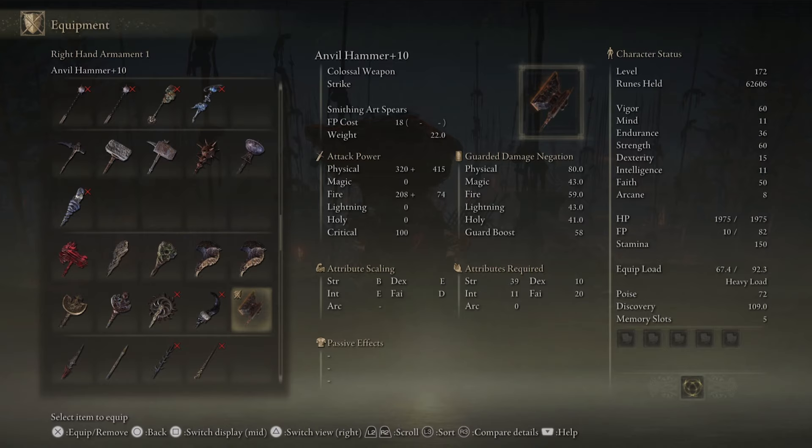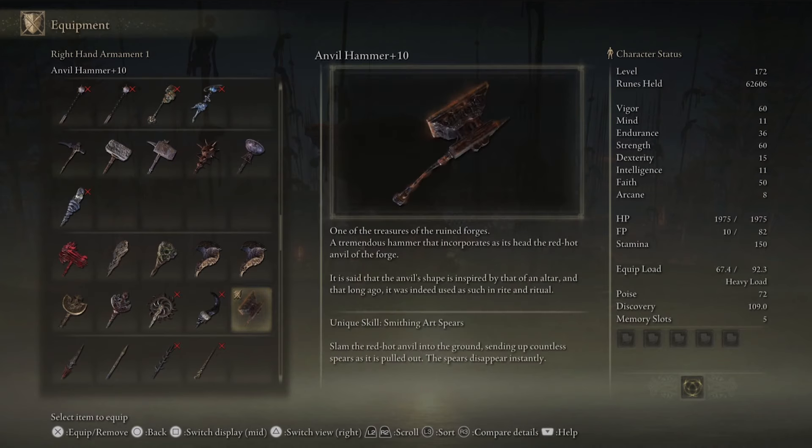When it comes to the scaling, it scales the most with strength, but also pretty amazingly with faith as well, and this is going to be changing as you upgrade it. The other two stats are basically just thresholds that you need to meet, and you really won't be getting much help from buffing those stats.